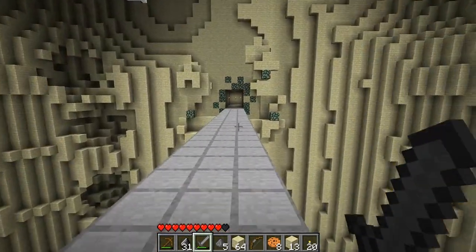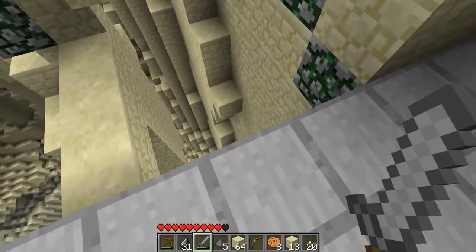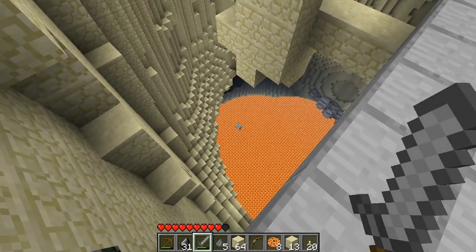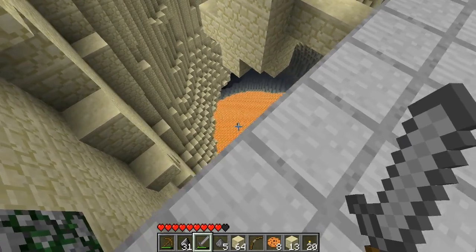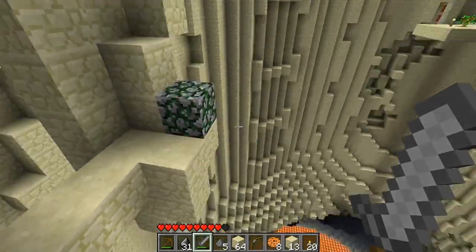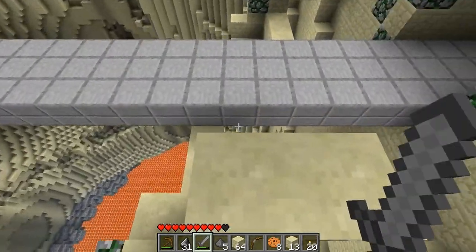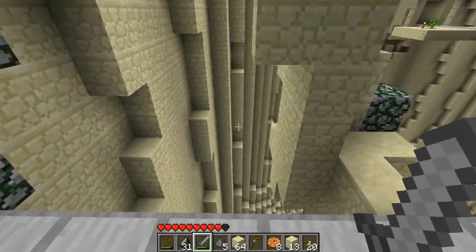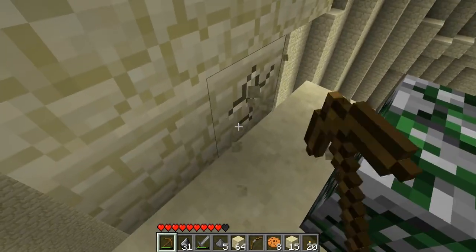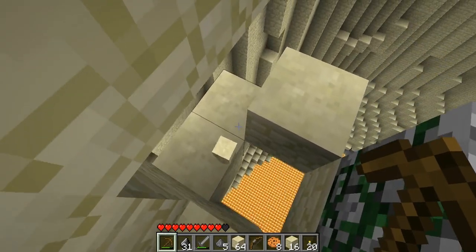We're gonna go start and just go one of these directions and see what we've got. Oh, there's a chest way down there — look at that! I wonder if this thing comes out to that at all or if I have to dig my way down there. Let me go examine this pillar really quick. Okay, it doesn't look like anything crazy — doesn't look like anything can really be hidden inside of it either.